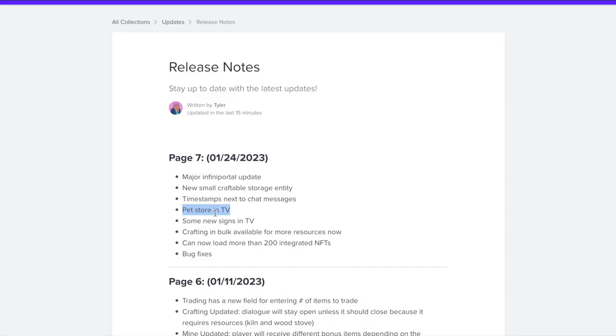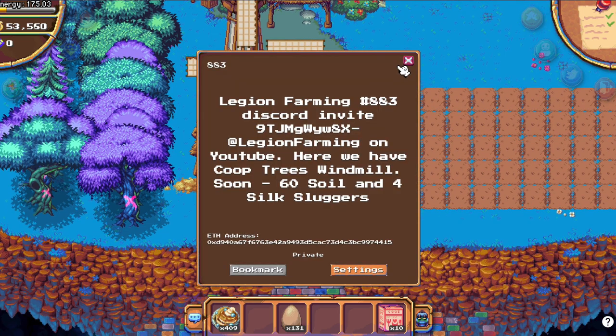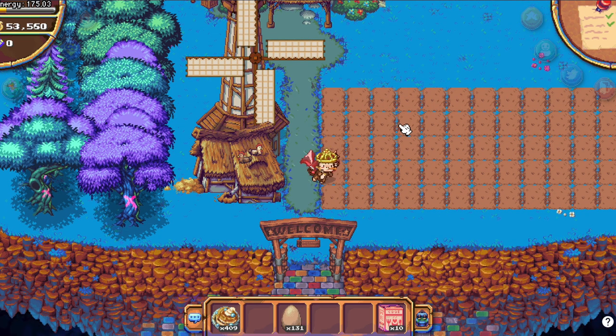So we don't have the pets in the game yet, just the store building in Terra Villa — and that would be it for this update. Very nice that we have storage now. Subscribe for the guide on how to level up your slugger — I'm making a silk slugger soon and we will have 4 here on 883. Can't wait for it. Have fun — Legion out!